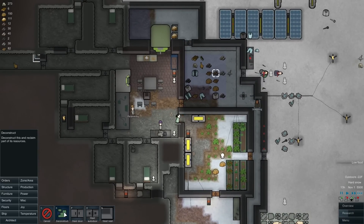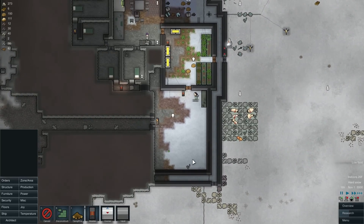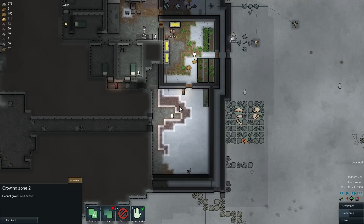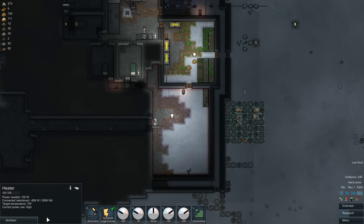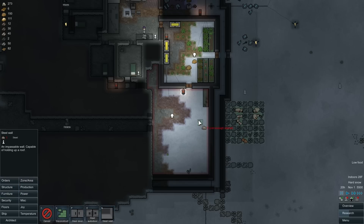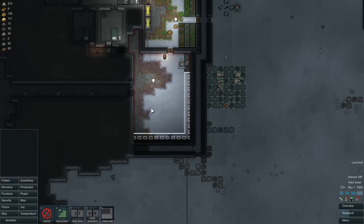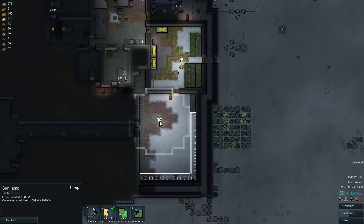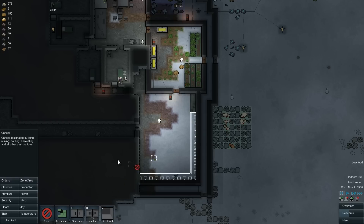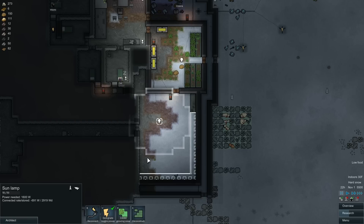It'll be some areas where we can double thick the walls and some places where we can't, but we'll do it where we can — see if it helps. I suppose I could — what I might do, which would help probably some, is to stick a heater out here. It'd be kind of a waste of power but it'll help a little bit. Why is nobody planting? Cannot go too cold. Okay, this heater's not keeping up. Alright, here's a place where we can at least double thick the walls like that. And that'll help. Actually, you know what we should just do — delete zone — we'll just delete this right here.